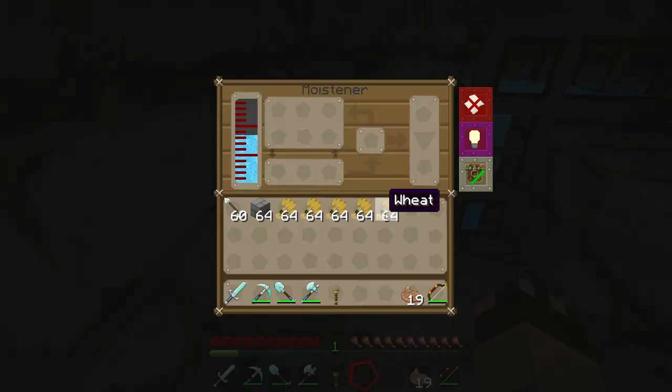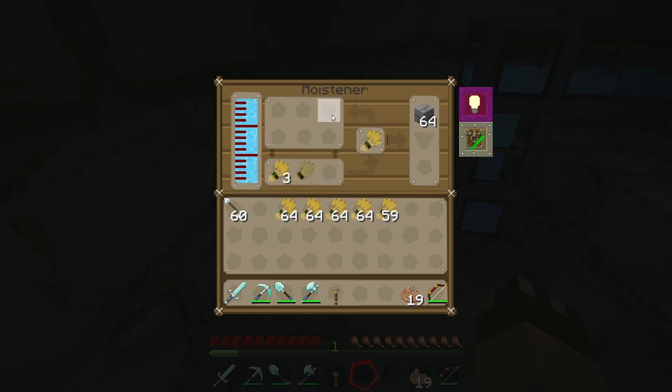We want to use this to create mulch, so I'll take a small stack of wheat — just five for now — and pop them in on the left-hand side. It's moved one wheat into the processing space but nothing else is happening, because you need to have either cobblestone or stone bricks placed in the slot on the top right. Once you do that, the arrows start to process and the wheat is now being turned into moldy wheat, which happens quite quickly. The arrow on the right-hand side is also going up — when it reaches the end it will turn one of those stone bricks into mossy stone bricks, or if you use cobblestone it turns into mossy cobblestone, which you can use as building material.